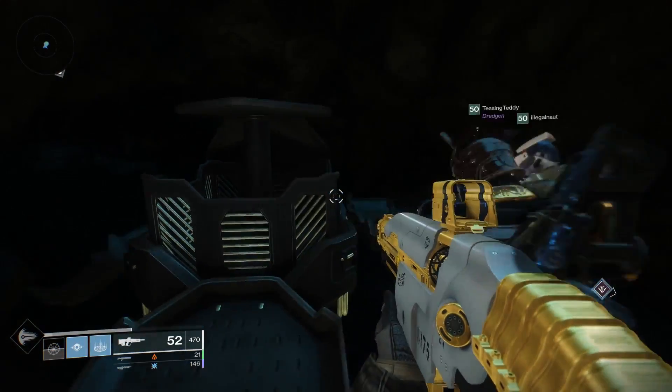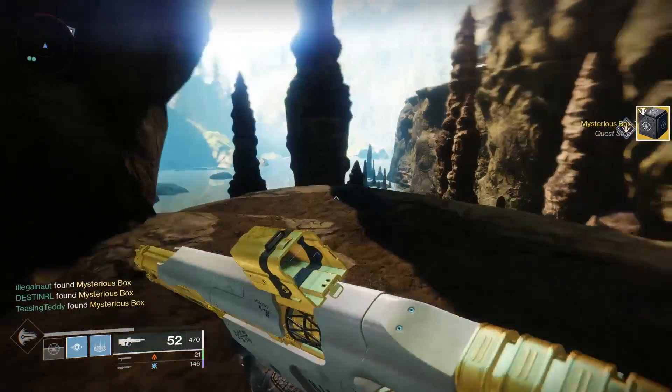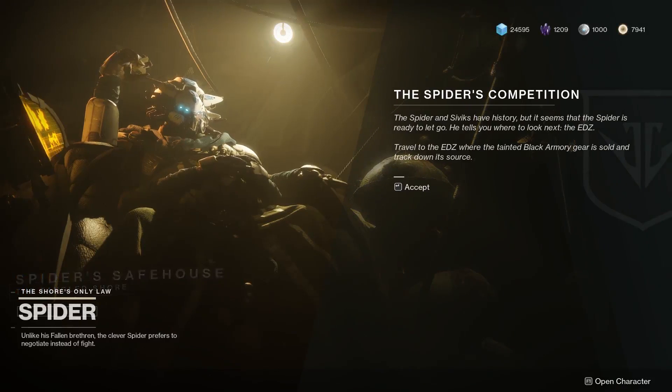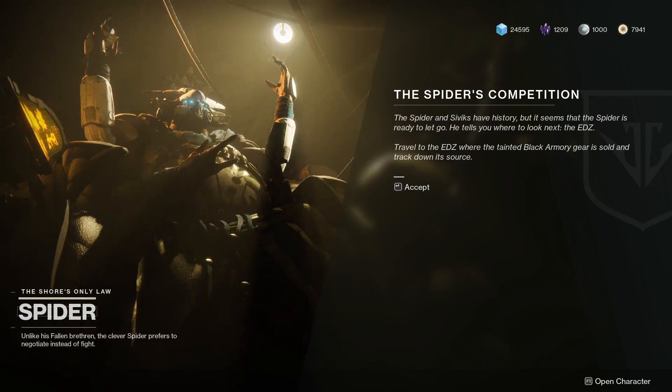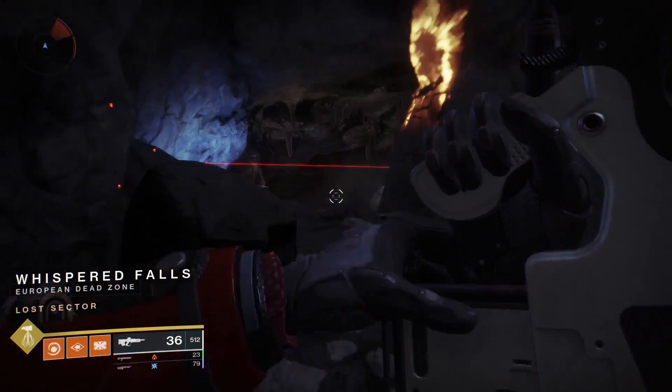To be positive for a second, I really enjoyed the little secrets discovered thus far, like the keys for the mysterious exotic quest, or the emblem the community found. Also, opening the second forge added some interesting quests that explore Spider's past a little bit more, and they use the lost sectors, with new obstacles within.